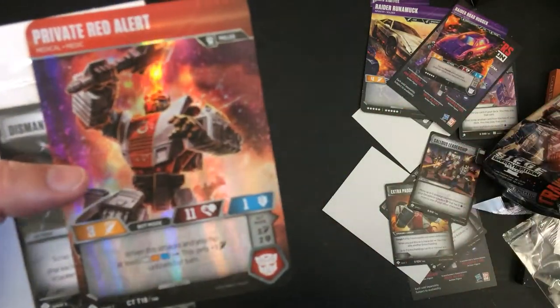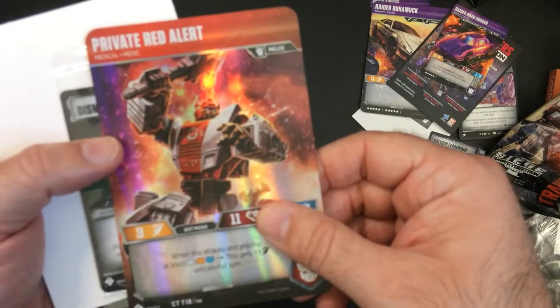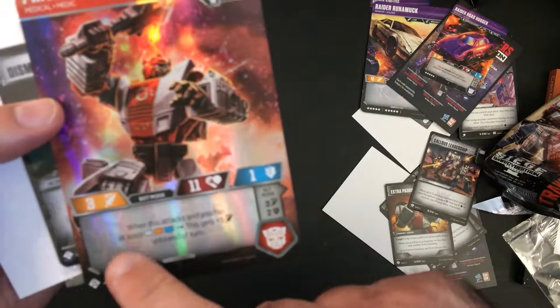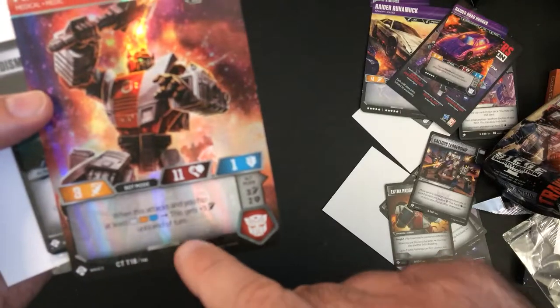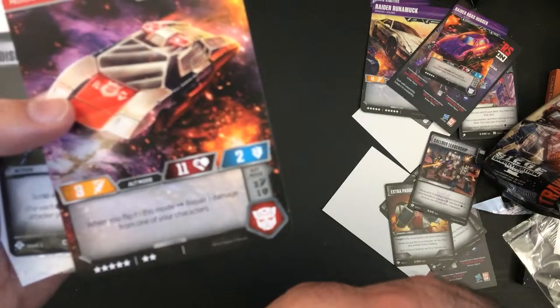Private Red Alert — there was a Red Alert in the first set, so this is a new one I guess. Medic, three attack, seven life, one defense. When you flip, these tabs get plus three until end of turn — oh that's terrible. Flip to this mode: repair one damage from one of your characters. Nah.